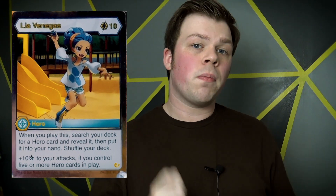The Lea hero card is another one that will really help you with your spamming of heroes. She's a bit expensive at an energy cost of 10, but whenever you play her, you get to grab any other hero from your deck and add it to your hand. Also, if you hit the point where you have 5 heroes on the field, you're just dealing 10 extra damage with all of your attacks, and that's a lot of consistent damage to deal with.